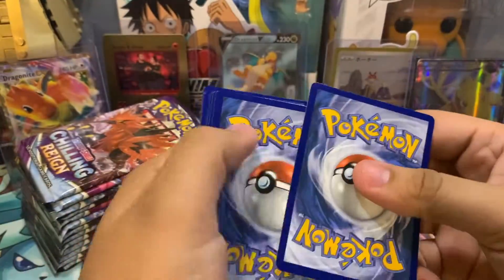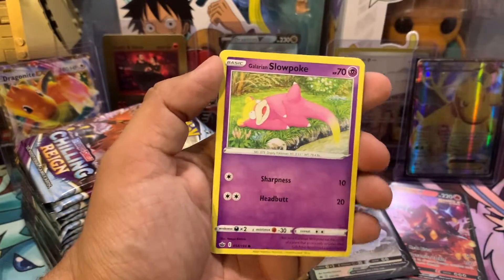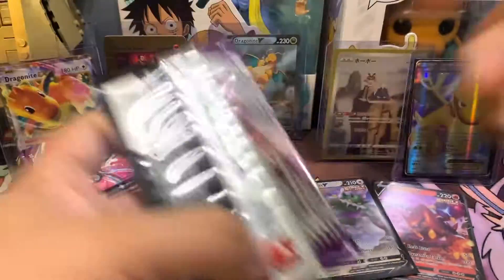Here's a code card. Got Water Energy. Haunter. Vulnery. Crabrawler. Blitzle. Qwilfish. Galarian Slowpoke. Weedle. Clobbopus. Honey. And a Weezing. Let's keep it going.